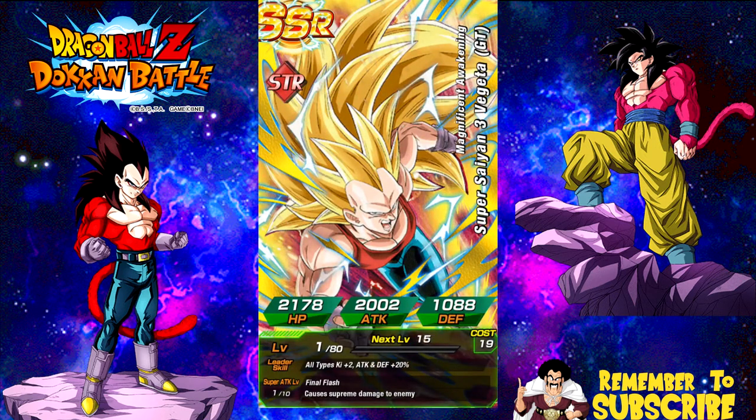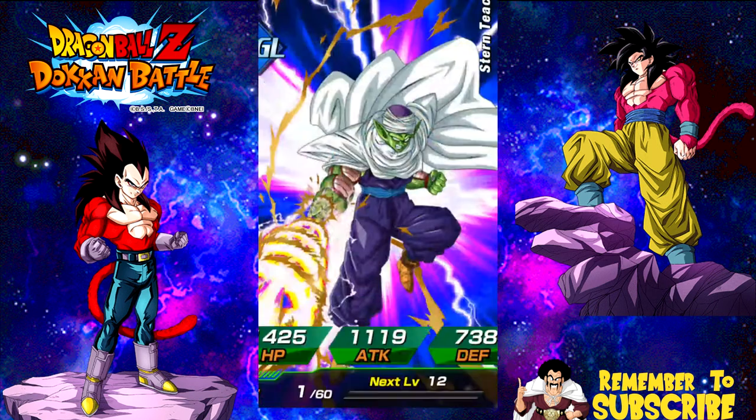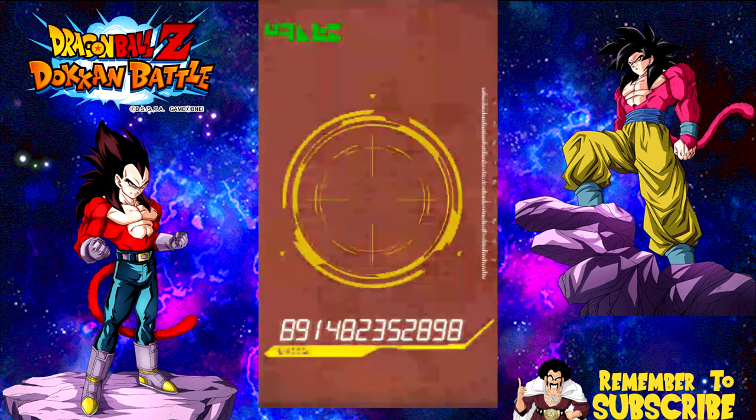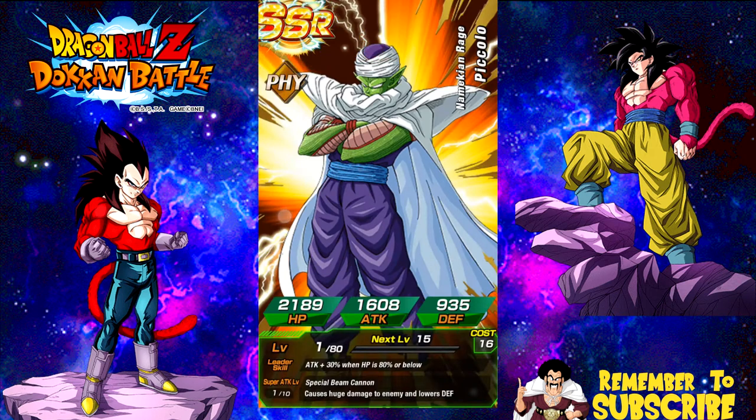I have all of his dupe paths unlocked and I'm working on a Super Attack now. That was a good multi-summon so far. The only thing that can make this better is if I get Super Saiyan 4 Vegeta. I didn't get Super Saiyan 4 Vegeta, but I got this Piccolo — yay.